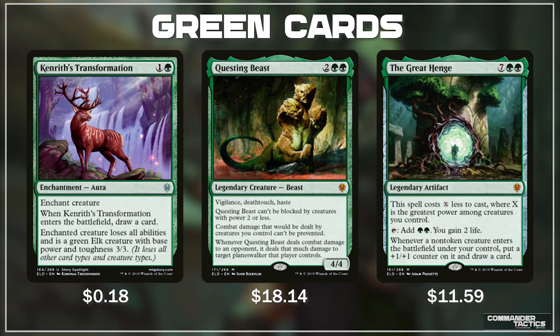My favorite new card from the set is The Great Henge, a legendary artifact. For 7, a green and a green, this spell costs X less to cast where X is the greatest power among creatures you control. With green we're running a lot of big creatures, making this hopefully only cost 2 green mana. It taps for 2 green and you gain 2 life when it taps. It also has the added benefit that whenever a non-token creature enters the battlefield under your control, you get to put a +1/+1 counter on it and draw a card. The amount of value this artifact produces for what is likely only 2 mana is just insane, and if we ever find a way to untap it, it can go off out of nowhere and absolutely dominate games.